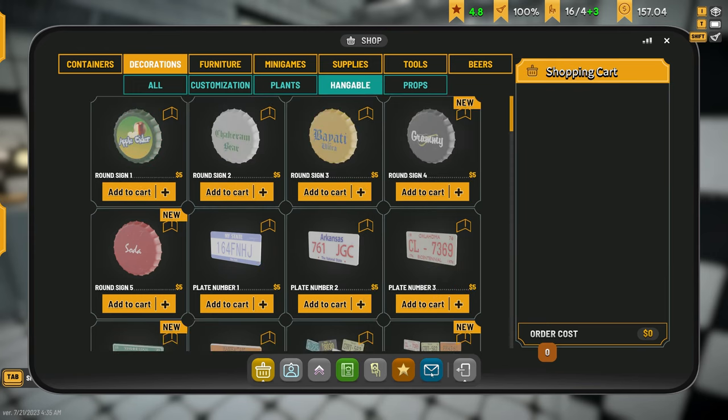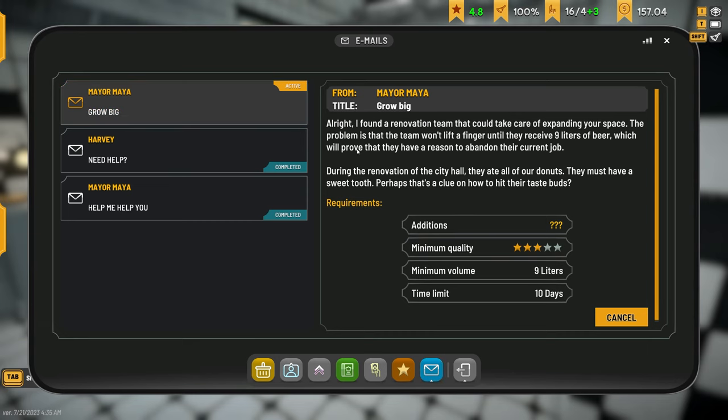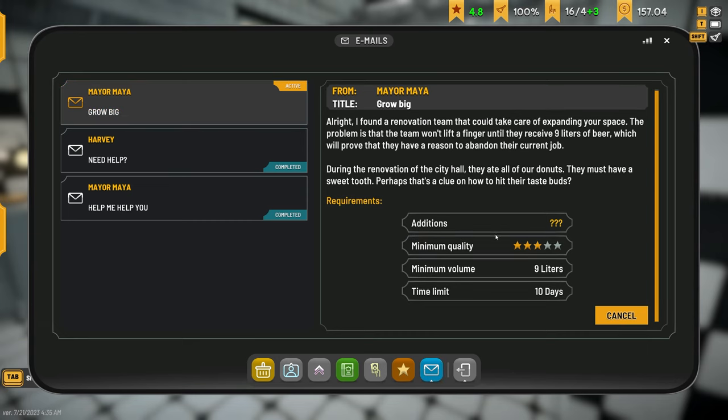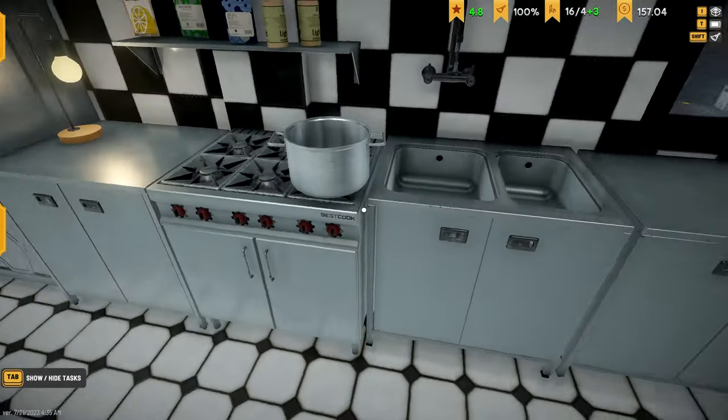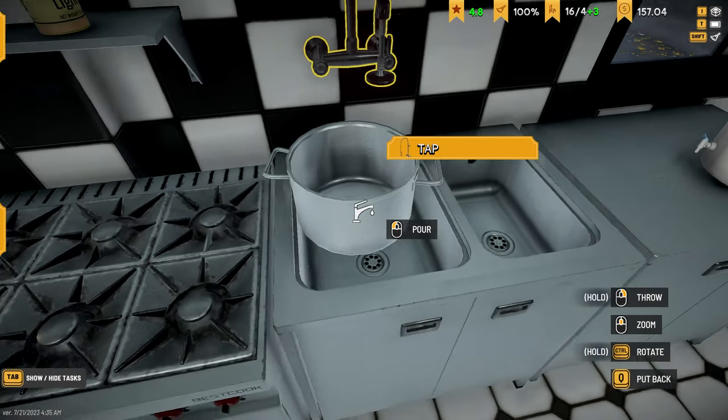Let's take a look at what's next. The mayor needs a sweet ale - nine liters to be exact. We might as well go ahead and get started on that.